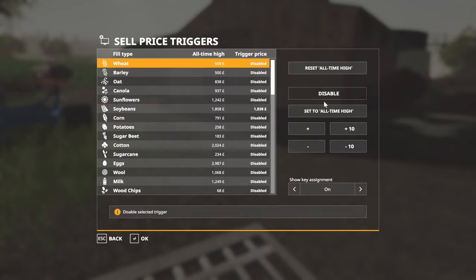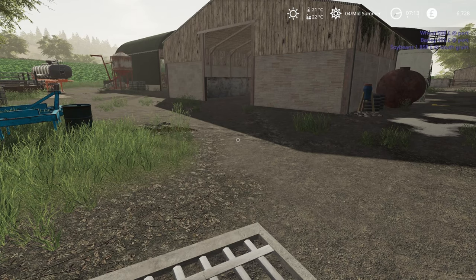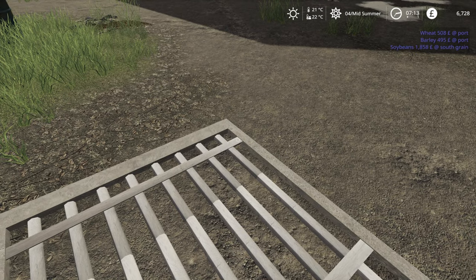You just turn them on and off, and using the all-time high is a good starting point. As I said, I've just set some, so you can now see the message that you get in the top right-hand corner.